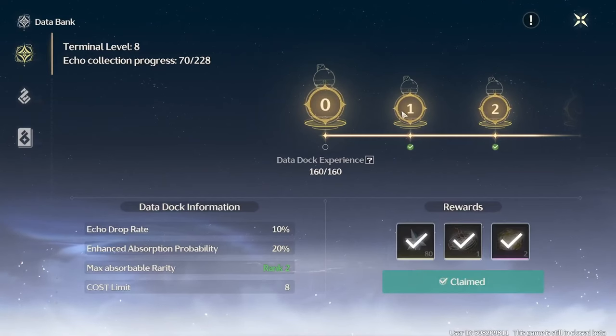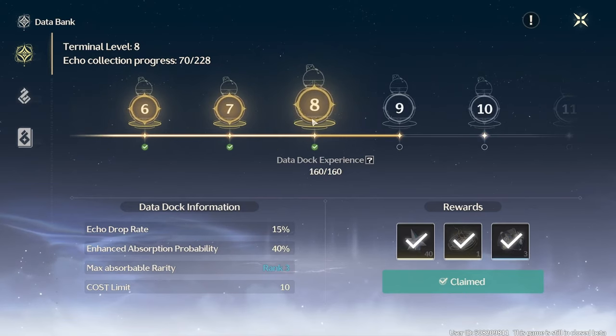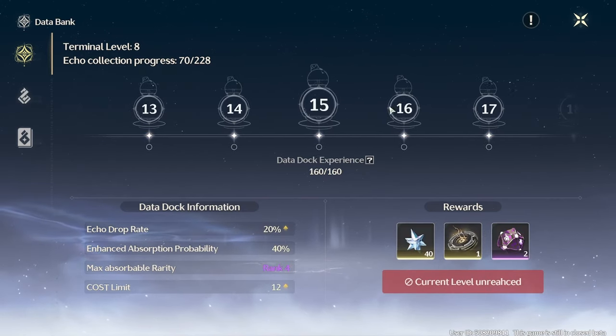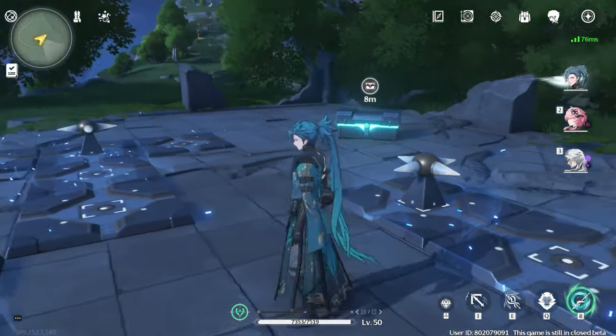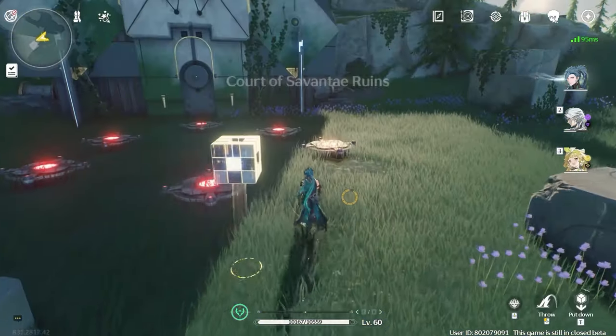The data bank is the menu where you can check your data dock progress, which Echo types you've obtained, and more. The data bank has three sections: data dock, echo gallery, and sonata gallery. Data dock is the function that determines your echo drop rate, max absorbable rarity, enhanced absorption probability, and cost limit.